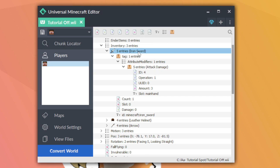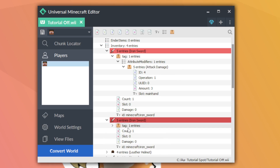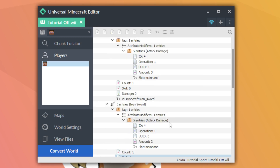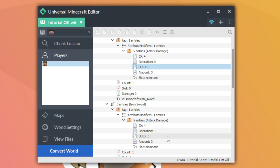Now I'm going to generate another sword. I've copied the exact sword and changed the top attribute to operation 0 so we can see the difference between the two operations with the same number. One important thing: the UUID of every attribute must be different. If two attributes share a UUID they'll break. Keep a text document counting up UUIDs — zero, one, two, and so on — to ensure every attribute always has a unique UUID.